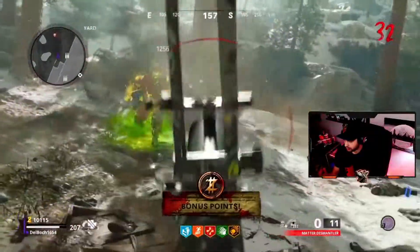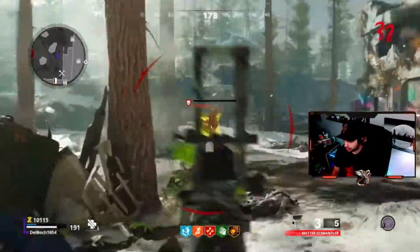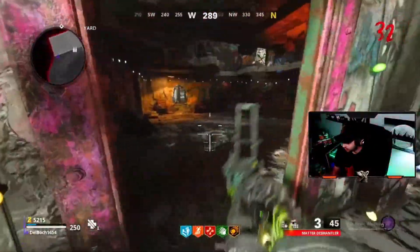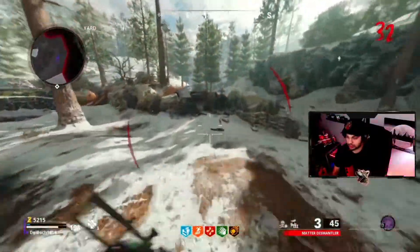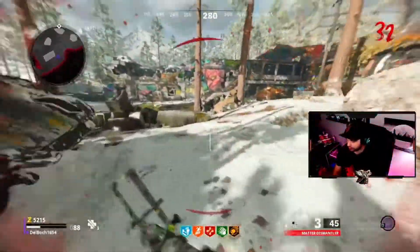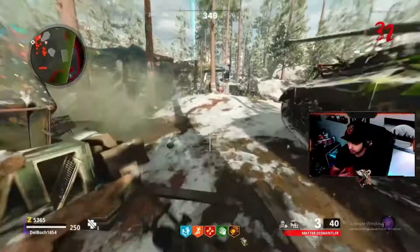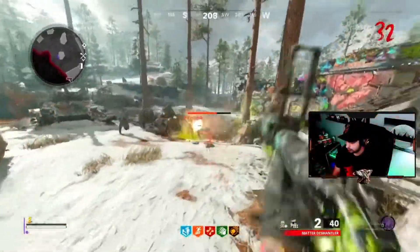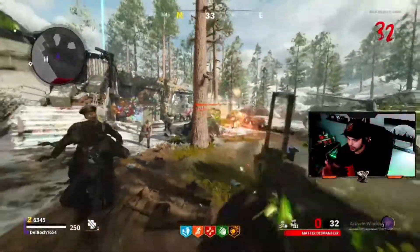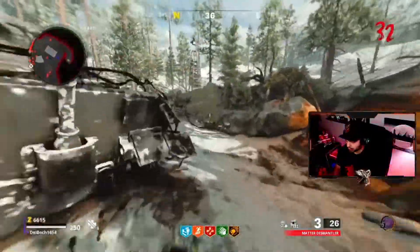I'm shooting him point blank and he's not dying — it's not even taking his health away. I have to be careful because trying to kill him with explosions is just ripping my own health away. They finally die — or he splits, I should say. I almost go down right there. I just start unloading — I have to do something. At this moment I'm just like, stick to the plan.